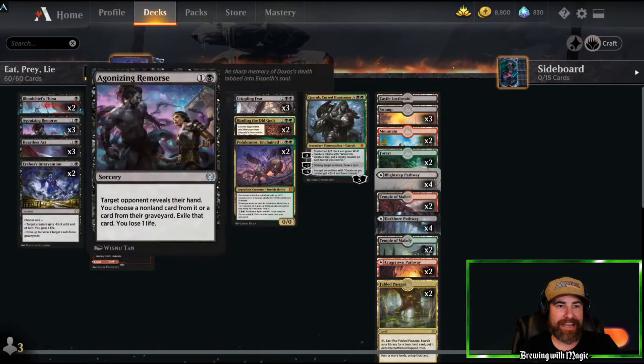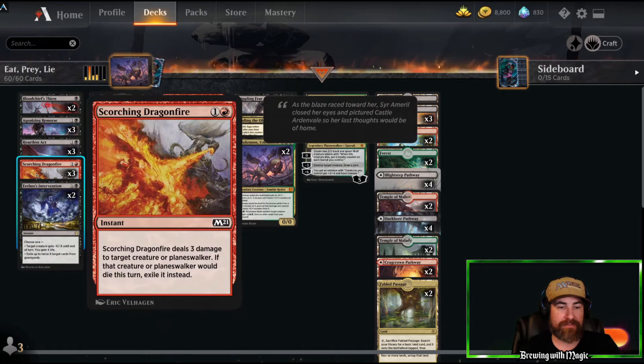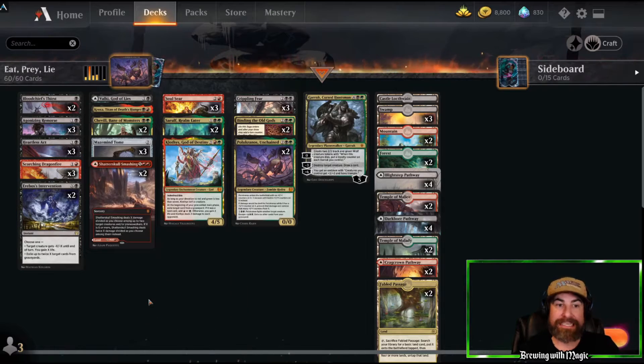We've got three copies of Heartless Act. Three copies of Scorching Dragonfire — I like this one because if they have things like Phoenix of Ash or anything like that, gone. You don't have to deal with that anymore.